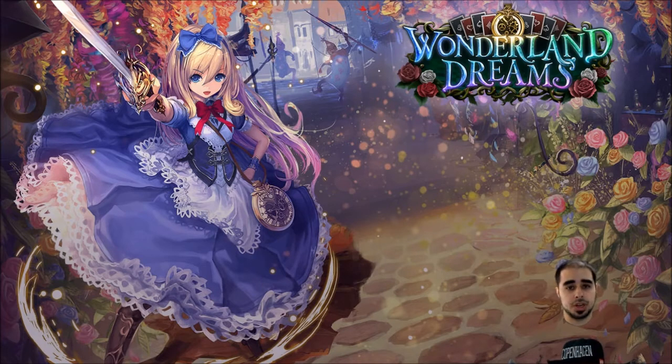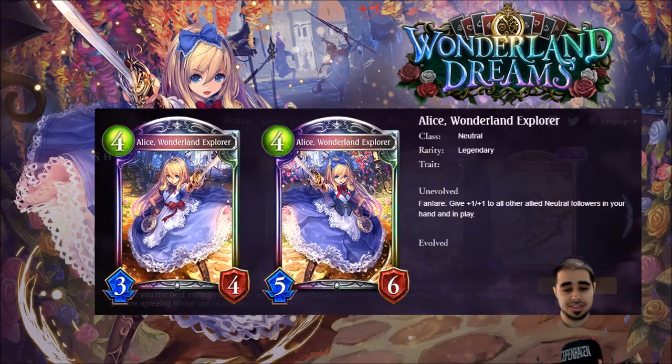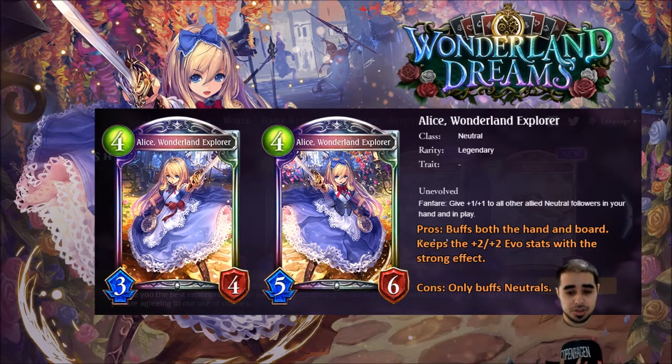We're only mentioning the top 23 cards from Wonderland Dreams. The first card is the main character herself — Alice, Wonderland Explorer. She's a neutral legendary, four play points, three attack, four defense. Her fanfare gives plus-one/plus-one to all other allied neutral followers in your hand and in play.